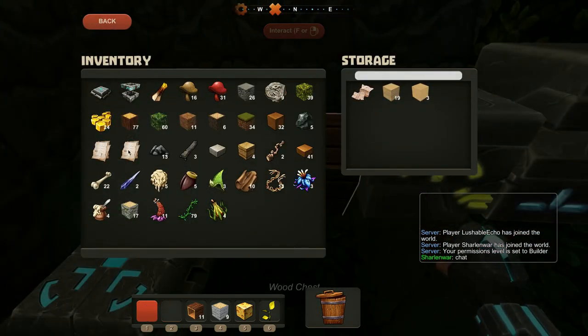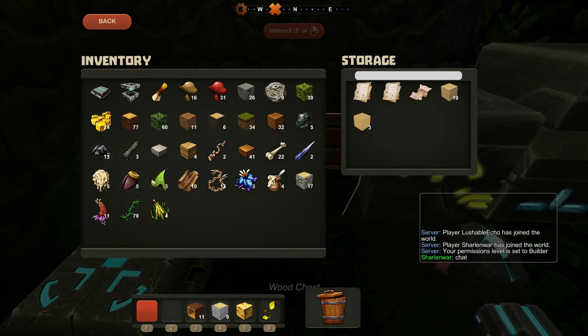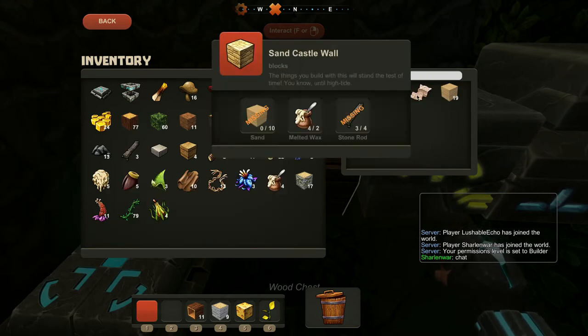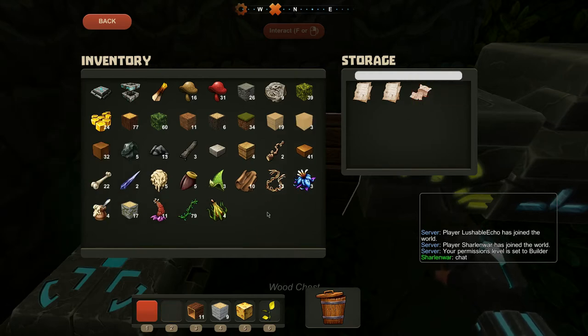Also, I found out how to do one at a time: if you shift and click, then it only picks up one item. Okay, cool. I wonder what happens when you die — like, what you lose.